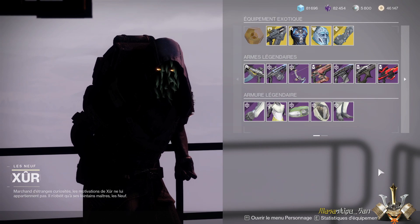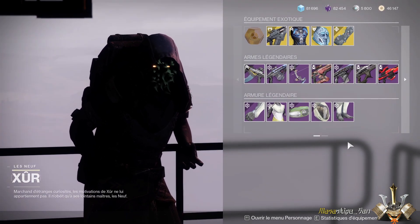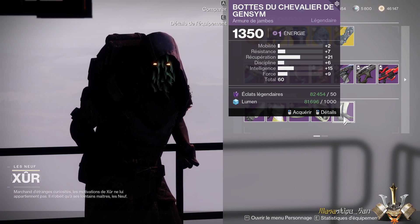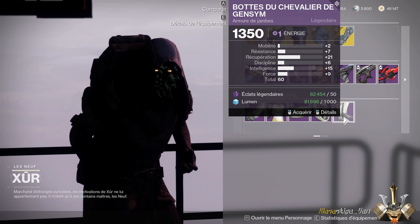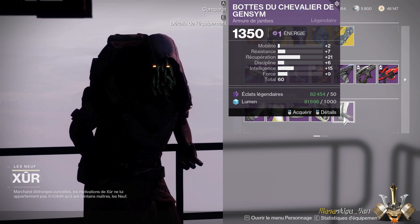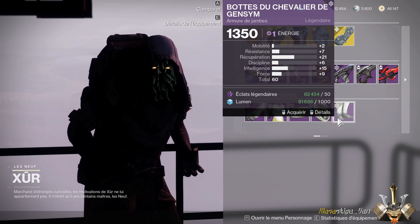That covers the weapons; now let's move to armor. For the Warlock, the best armor piece this week could be the boots — even if they're a bit low with 7 resistance, 21 recovery, and 15 intellect for a total of 61. It's the best piece, but still fairly low overall.